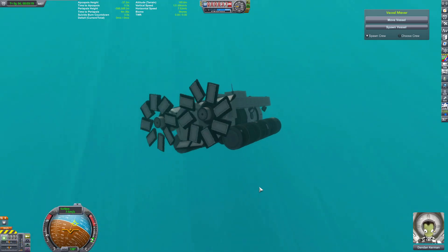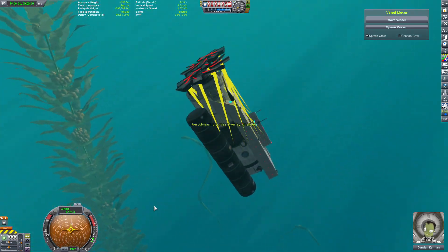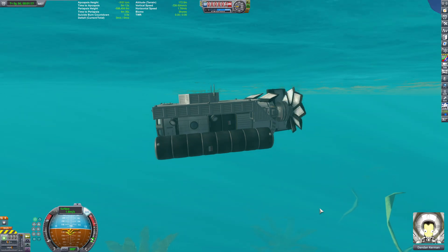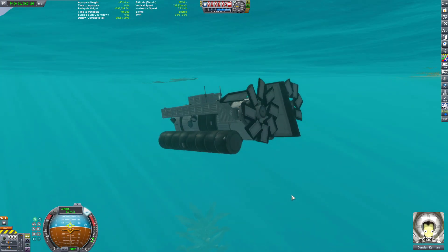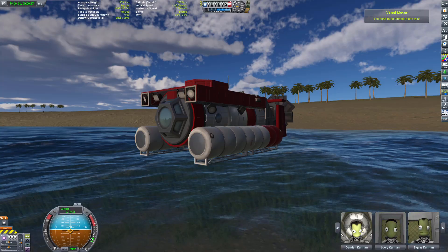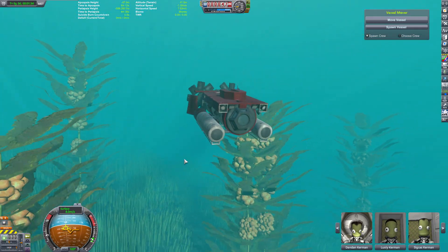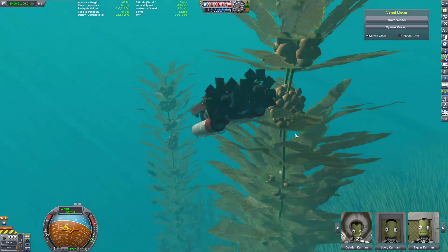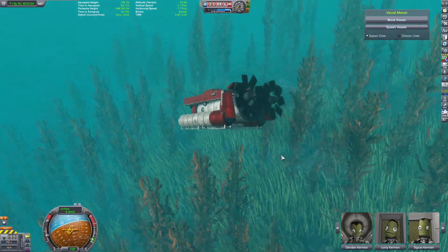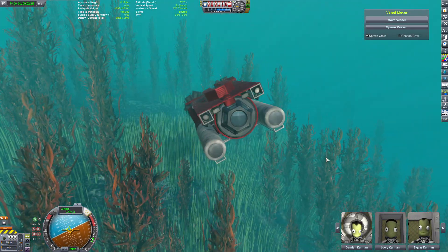So instead of thrust vectoring engines, I stayed with a more atmospheric approach — putting elevons around the ship allowing me to steer up and down and left or right. I purposefully made the engines a little higher so the center of thrust was a little higher than the center of mass, meaning at full thrust the ship would naturally want to nose dive, but not too much. That way I could counteract it with the control fins. One engine could go into reverse while the other stayed in forward, allowing a spin left or right, full reverse, or maneuvering through the water. I could have used a ton of reaction wheels for perfect maneuverability, but that seemed very cheaty — I wanted to control the craft using physics alone.